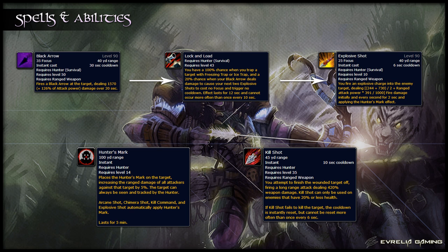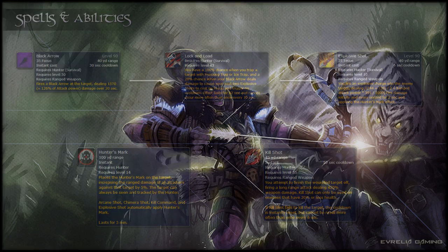Kill Shot can occur every 6 seconds and normally has a cooldown of 10 seconds. Black Arrow is an ability with a 24 second cooldown which does damage over 20 seconds, and every time it deals damage it has a 20% chance to give you a Lock and Load proc. This Lock and Load effect is a buff that causes your next 2 Explosive Shots to cost no focus and have no cooldown. You'll also get a guaranteed Lock and Load proc every time your Freezing Trap or Ice Trap activates successfully. Lock and Load can only proc once every 10 seconds.